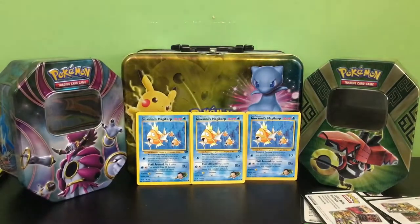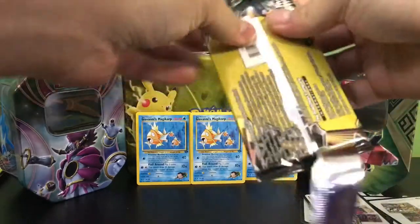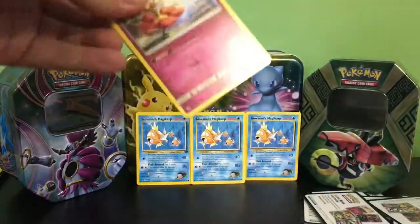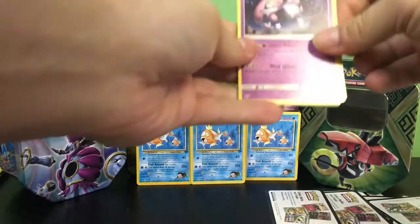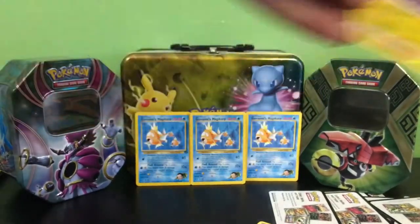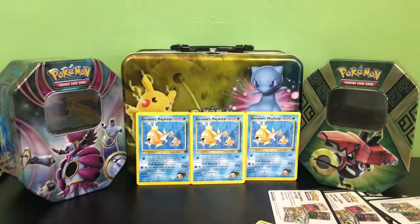We have Lysandre's Lab, a Fennekin, and a Helioptile. I feel like the best pulls I usually get are from Ultra Prism, but lately I've been on a kick for Burning Shadows — I want that Hyper Rare Charizard, so hopefully we can hit that in one of the dollar packs — wouldn't that be amazing? I actually saw some shiny sparkles. We have a Mesprit, a Flabébé, and a Magnezone Reverse — so that's another rare.